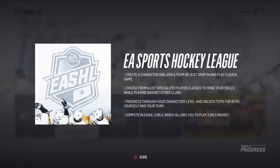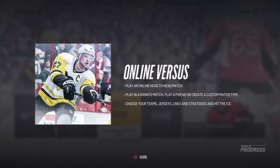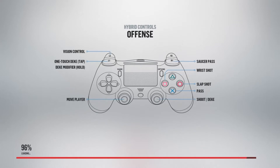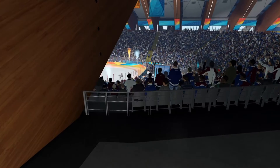The modes available are NHL Threes, the brand new addition to NHL 2018, the NHL demo, and the main NHL game. You've got the EA Sports Hockey League where you can create a character, join a team, or go in for a quick play, progressing through levels and playing three-on-threes. There's also an online versus mode where you can play ranked matches with friends, earning jerseys. The defensive and offensive skill controls are quite simplistic — poke check, body check, or tackle.